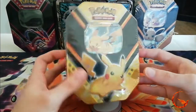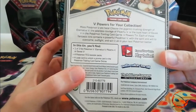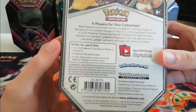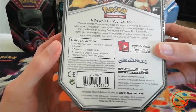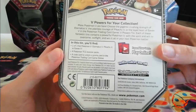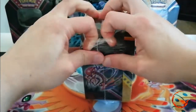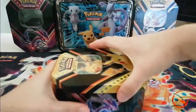It's one of the three tins. We do have a Pikachu V promo and on the back it tells us what we get inside — basically the same as every tin. You get one of three different promo cards: Eternatus V, Pikachu V, or EVV. We get four Pokemon booster packs and a code card for the online game. So we're just going to get this open, have a look at the promo in close detail, and then crack open the packs.